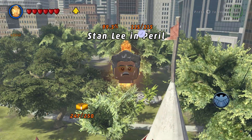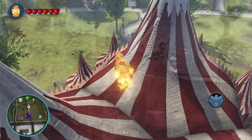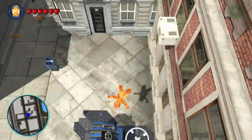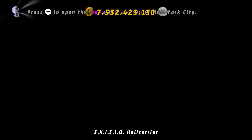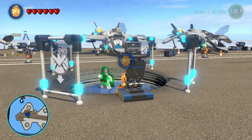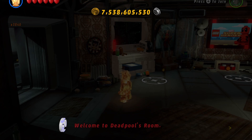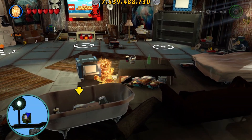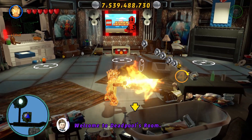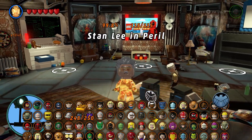And then it's time to go to the final Stanley. We speed over to the Shield Helicarrier. After a long load we head inside — the final one is over on the left. Hit the trigger to open the door in Deadpool's room. He's hiding, so we have to use our laser to break it because punching doesn't work. There we go — that is the final Stanley in Peril.